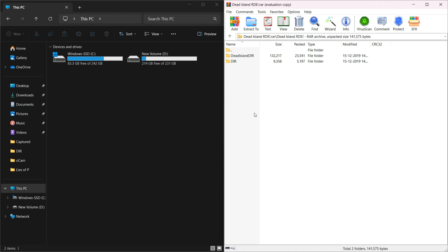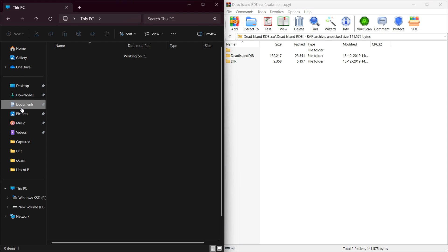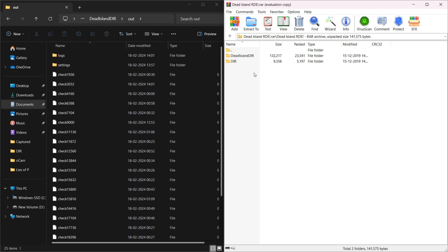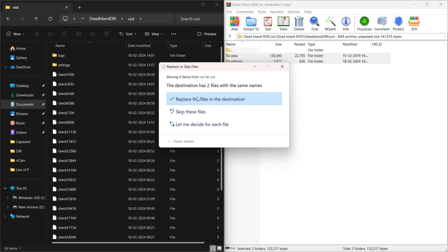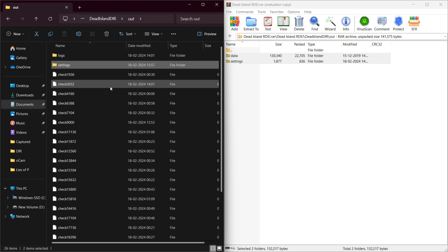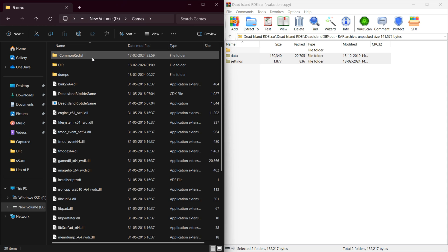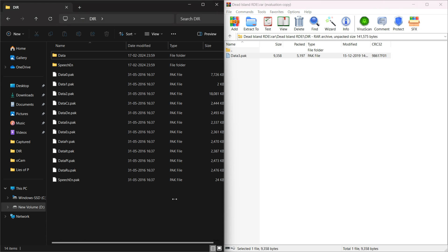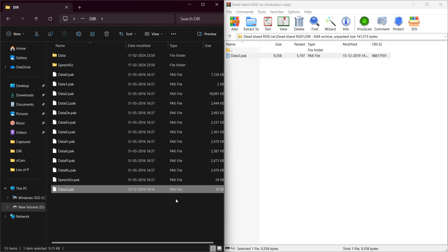There is a mod available that helps to completely remove shadows, bloom quality, and many more things. You can download this mod from the description. First, go to your configuration folder directory and drag and drop these two files there. Now go to your game directory and drag and drop this pack file under the DIR folder.